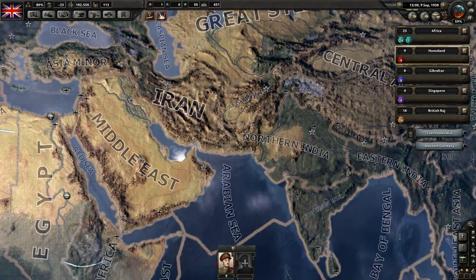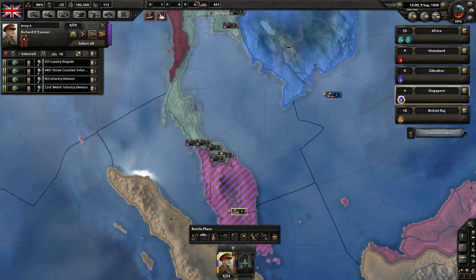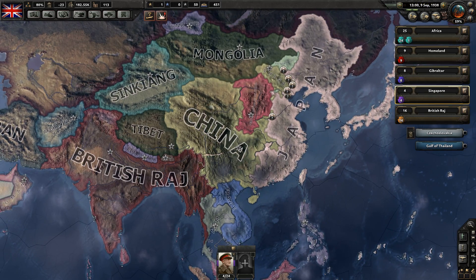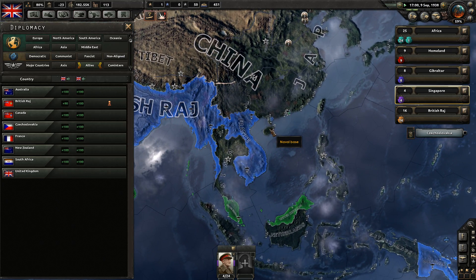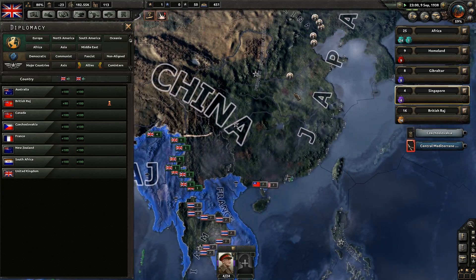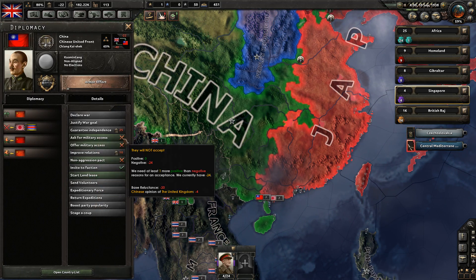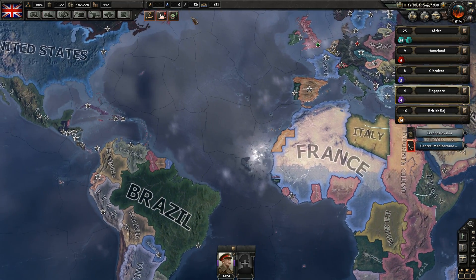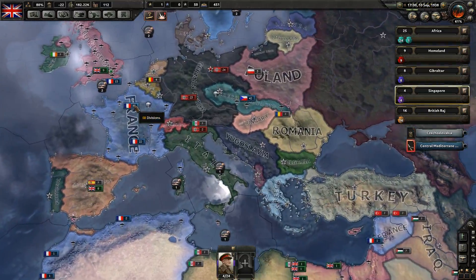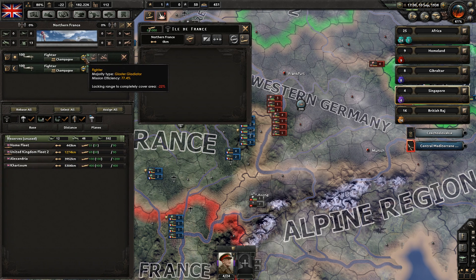Japan has joined the Axis. Okay, so it's a good thing we have troops staged over in Singapore. That means we are also at war on this front. We've got our troops on this border. I'm sure we can get military access through China. Your opinion of me is negative — you're at war with China, you're at war with Japan. If you give me military access, I could send troops through.